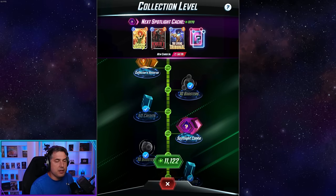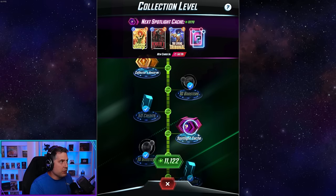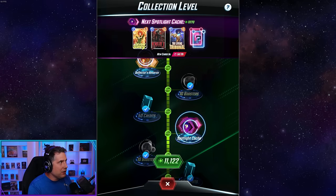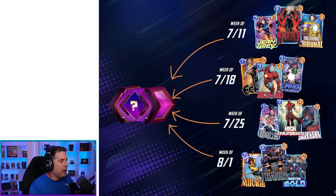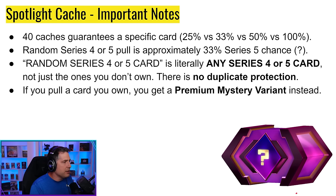Knowing this schedule in advance means you should be very strategic with token spending and how you open your reserves. If you want Jean Grey and you open a Spotlight Cache and pull her, just hold the rest of your reserves — you got the card you wanted spending only 120 collection level, and you carry the rest to next week. The variants themselves are really beautiful: this Jean Grey variant is insane, the Null is fantastic, and even Living Tribunal has an amazing variant despite the card being trash.